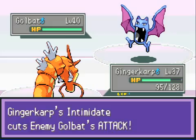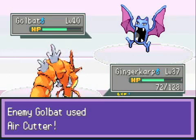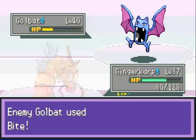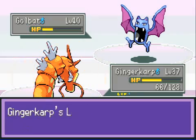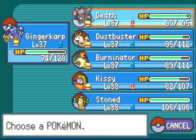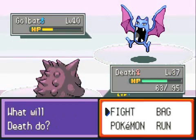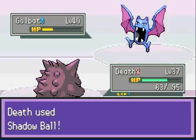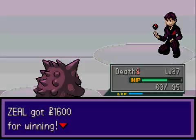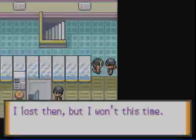So here's a Golbat, and Golbats are annoying. I'm surprised I outsped it, and Thrash might be a 3-KO if I can get the third Thrash off. Thrash is a move that attacks two to three times in a row — you can't switch out, and after the attacks you get confused. I'm only going to get it two times — that sucks, and I'm confused. Let's go out into Death to finish it off. Shadow Ball should finish it, and it does. Good job Death. I'm getting decent experience on two Pokemon.